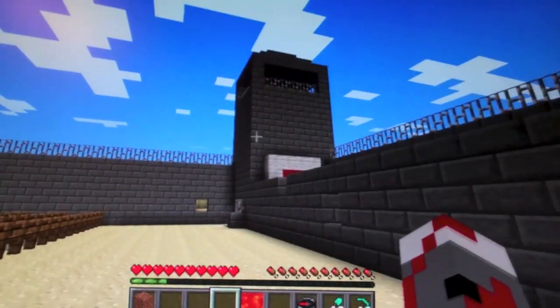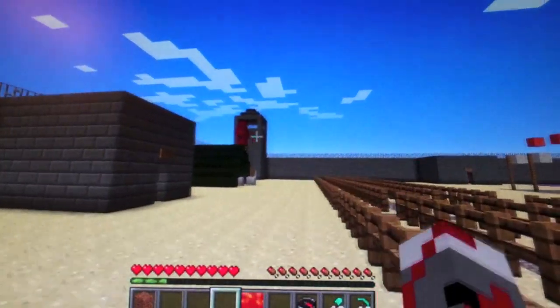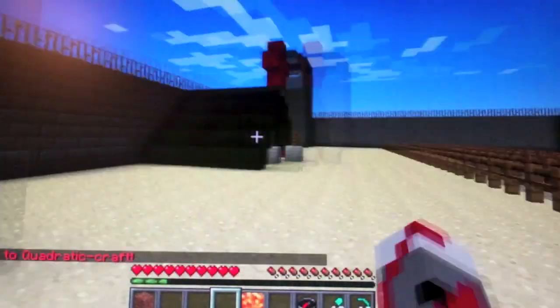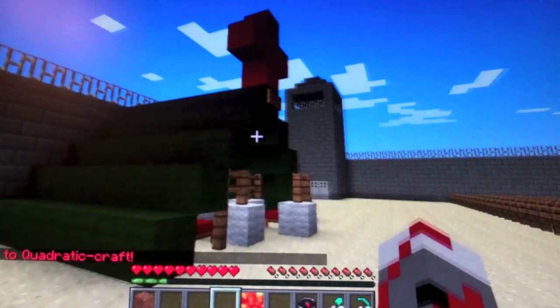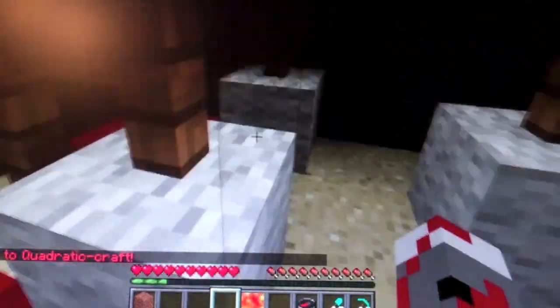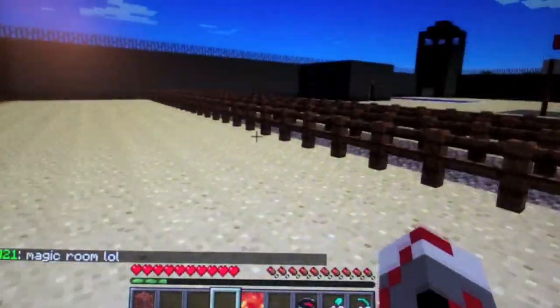We have some guard towers — a guard tower on each and every corner. Our medical tent is for when soldiers get injured and they can come here. Here are our IVs set up and beds for them to rest in.